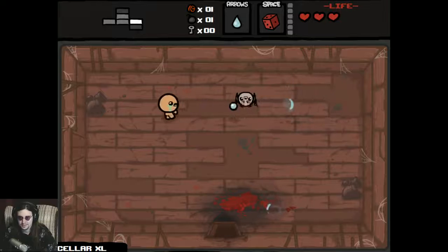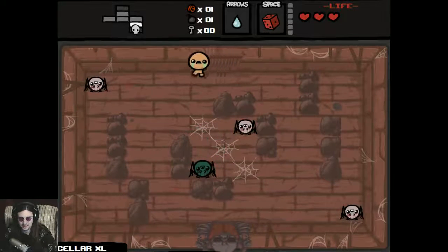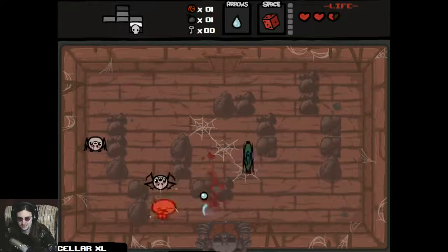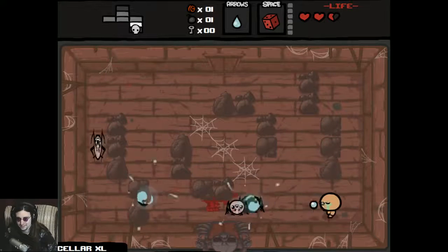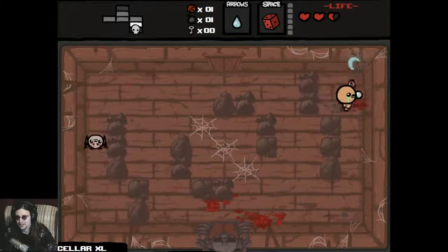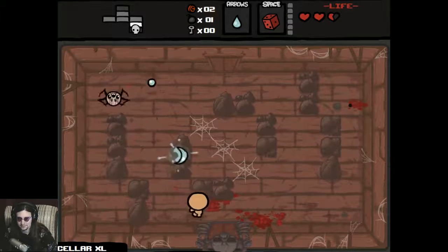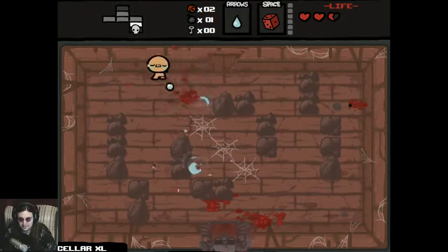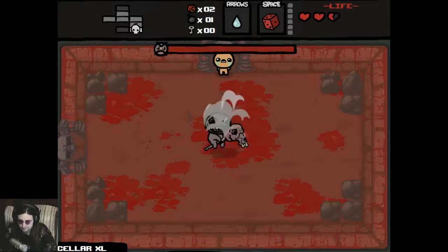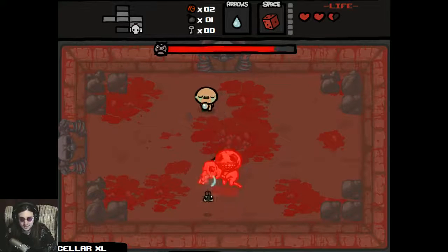I should maybe be skipping some rooms so I can get to the item rooms faster. Here are the boss rooms — not a bad thing. Kind of exactly what I expected going down there, which is too bad. I was hoping not to get hit on both boss rooms so I could get a deal with the devil along with two health upgrades. But as the game always teaches you, you cannot always get what you want.